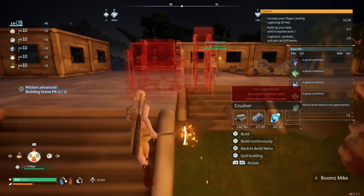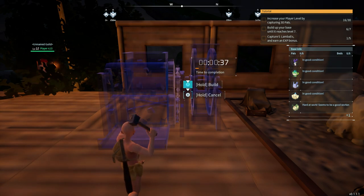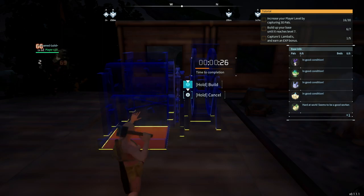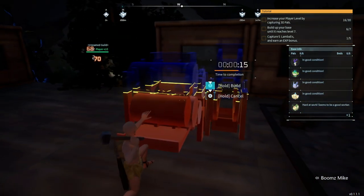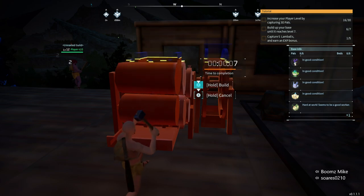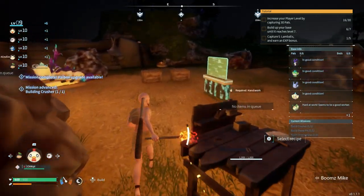Oh yeah, I gotta build a crusher too. Want the crusher up there too? Yeah, right next to the stone? Yeah, might as well. I'm going to get rid of this tree. After I build the crusher I can level us up again. We can assign another pal and keep on going. I just kept dropping off mine because you were AFK - just kept dropping ones that were decent for what we have going on right now. There are a couple of specific ones that are good for the base, but we have to level up a bunch and go search for them.